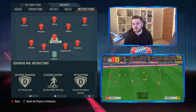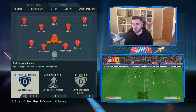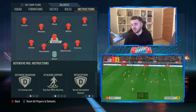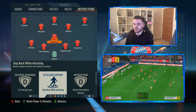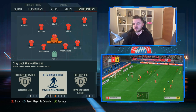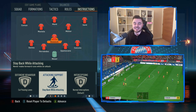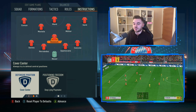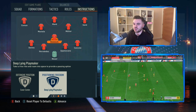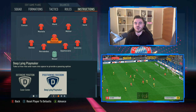With Joshua Kimmich at defensive midfield, we've got him on cut passing lanes and attacking support is stay back while attacking. It is a zone-oriented, lane-oriented press. His defensive position is cover center, and his positioning freedom is deep-lying playmaker, which does a really good job of helping you progress the ball out from the defense as he picks up those deeper pockets of space.